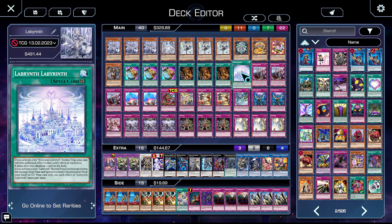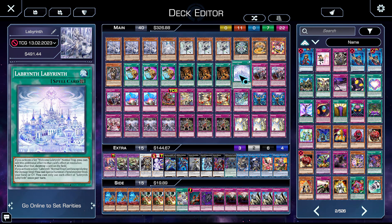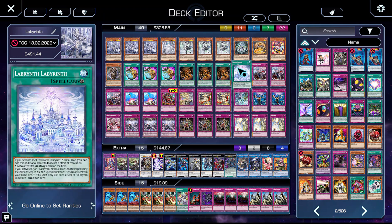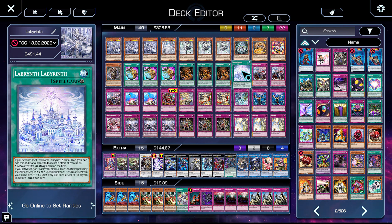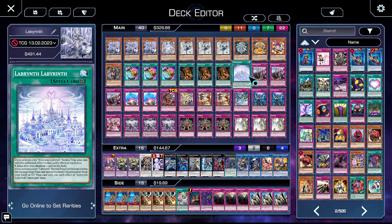One copy of Labyrinth Labyrinth — when you're playing two pieces of furniture this card becomes so much more powerful, especially with Wannabe. Using Wannabe and a furniture piece to set Lab Lab, then flipping a Welcome, popping something, getting Lovely, and ripping boards apart is very powerful. The pop effect is great, as is the ability to summon a Fiend from your hand or graveyard when you activate a non-Labyrinth spell/trap. Chaos Angel is a Fiend, meaning you can technically summon it off Lab Lab.